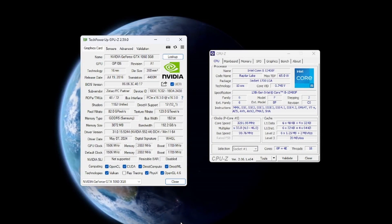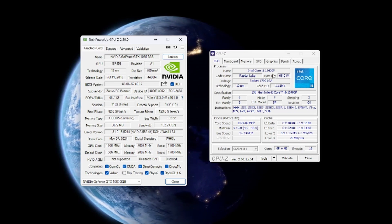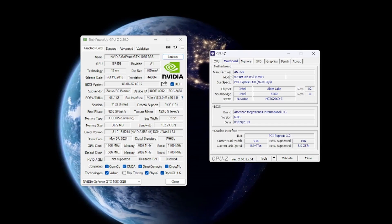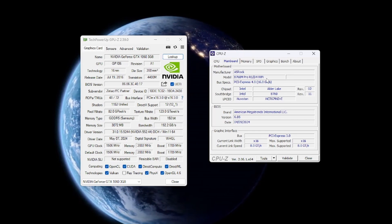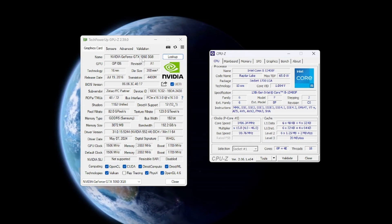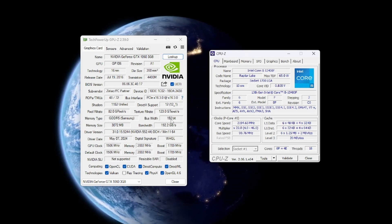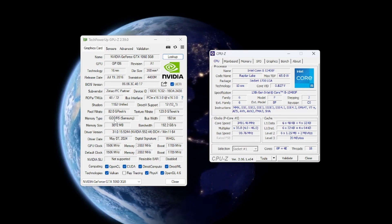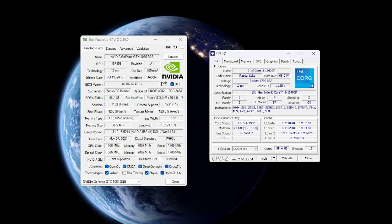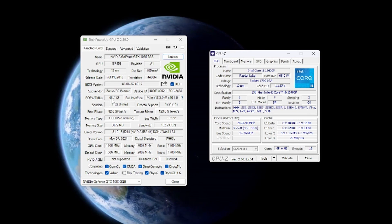The system we'll be using today is my main rig: an i5-13400F with 6 performance cores, 4 e-cores, and 16 threads — basically an i5-12400F with a couple of e-cores added in. We have 32GB of DDR4 3200MHz RAM and a B760M Pro motherboard from ASRock. The GTX 1060 3GB has a 192-bit bus, 3GB of GDDR5 Samsung memory, 48 ROPs, 72 TMUs, and 1152 shaders. It supports DirectX 12 at feature level 12.1, with boost clocks around 1700MHz and memory running at 4000MHz. We're running the latest drivers, dated May 7th, 2024.